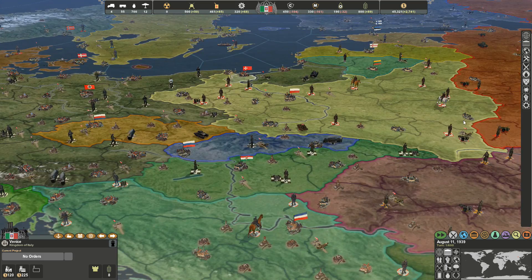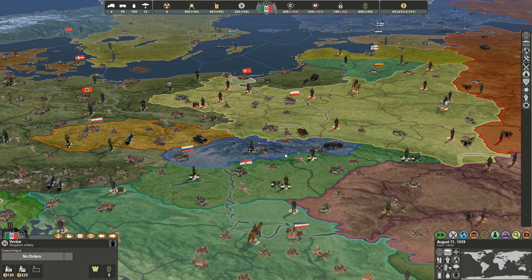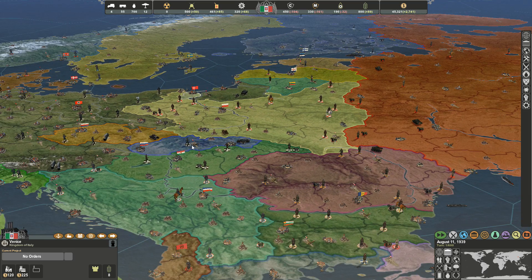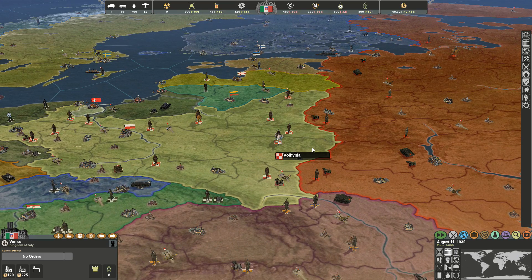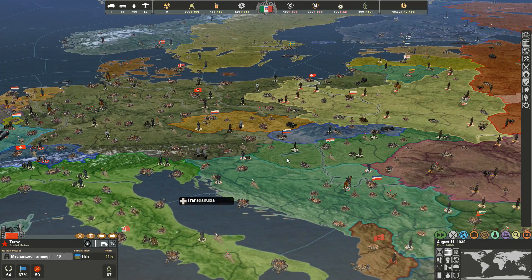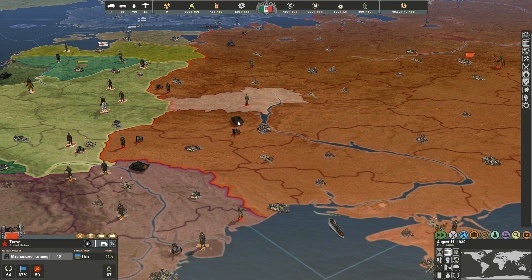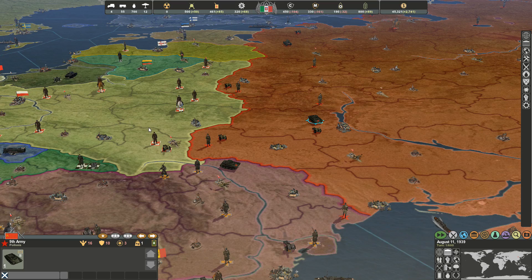They'd explore scenarios like: what if Poland knew Germany was coming and put all its troops on the Western Front, and the Russians decided not to attack Poland from the East? The games had their problems — they've never had a strong alliance or diplomacy system. In the first game, if the Russians declared war on Poland, the Allies would likely declare war on the Russians, leading to an unwinnable scenario.